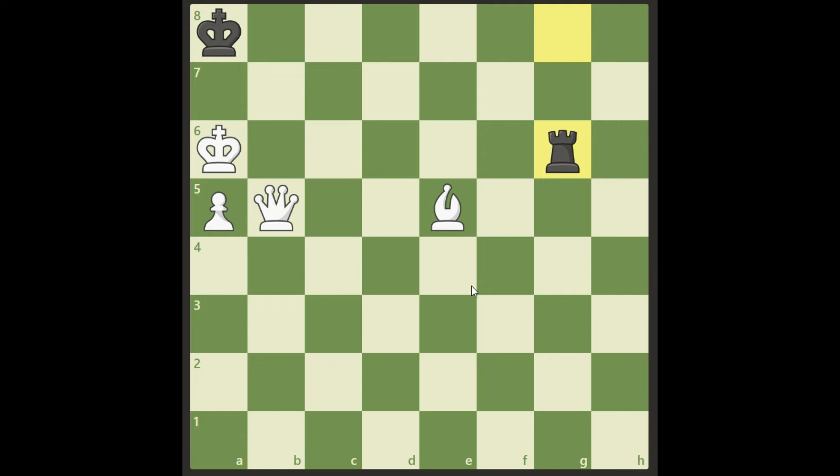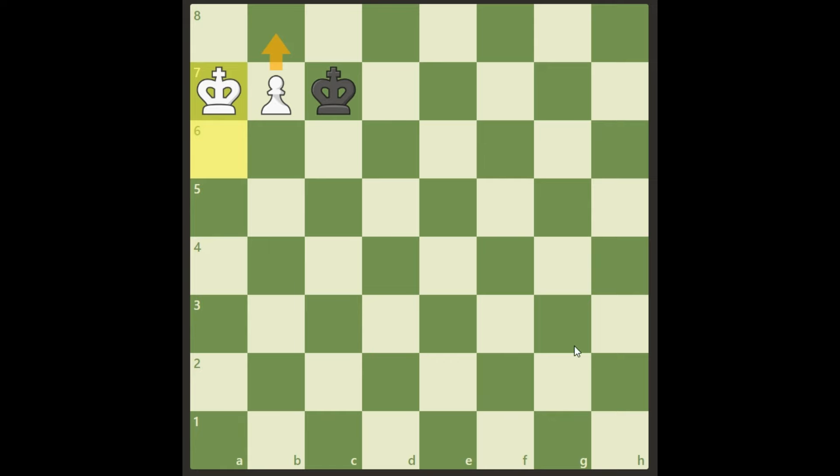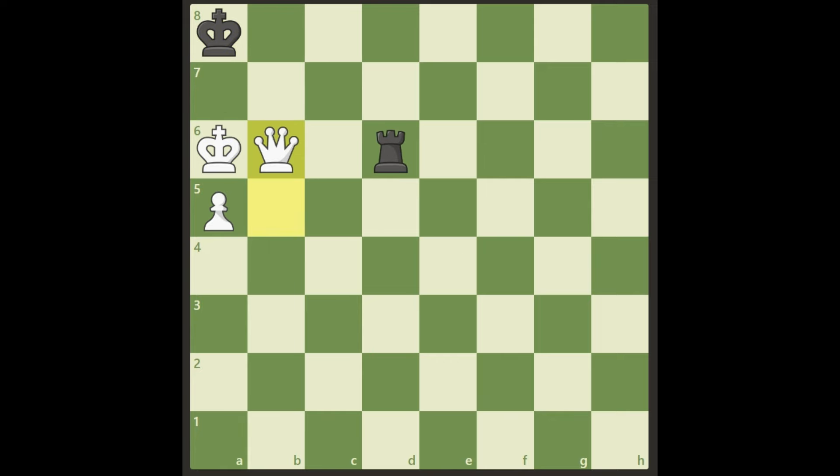So after this, white can still win, but there's only one way to do it — and it's to sacrifice the bishop on d6. Black takes, and now we move queen b6. It's the same situation as before, but now it's black's move. If it were white's move, it would be a draw, but black has to move somewhere. Black cannot take because taking with the pawn is a forced move, then pawn moves, forced move king a7, we will promote and win.